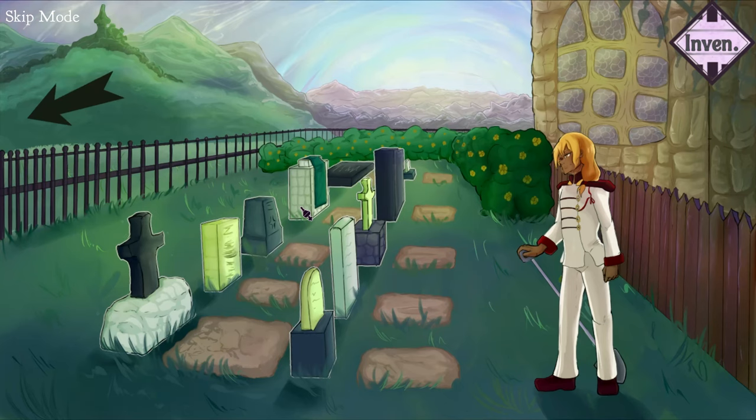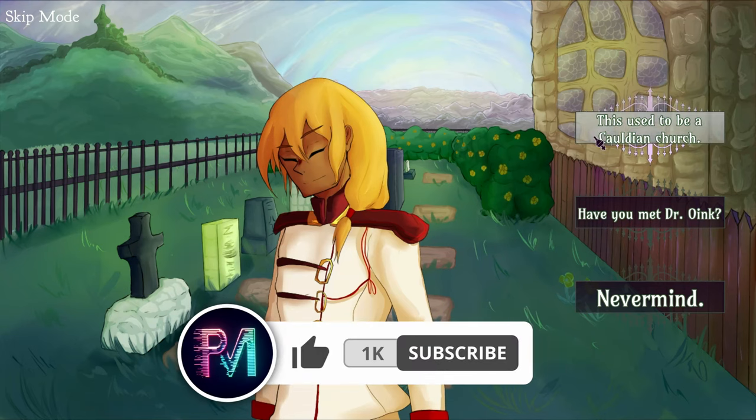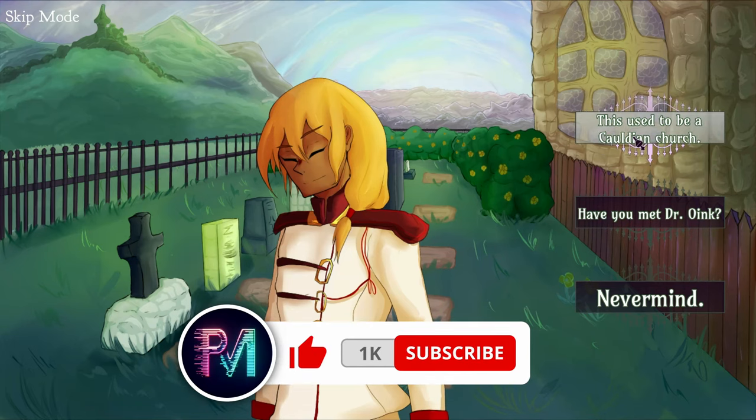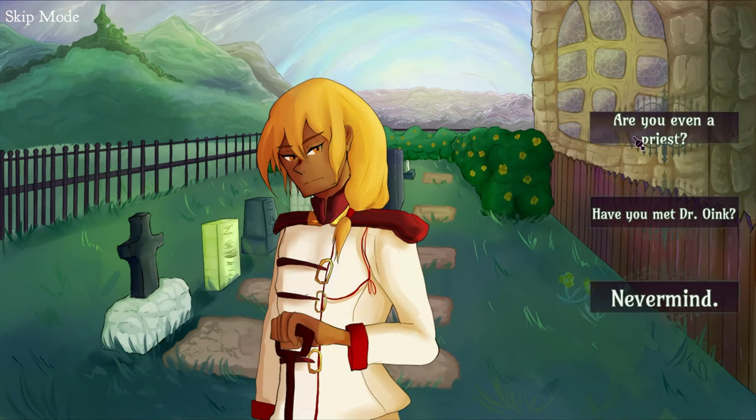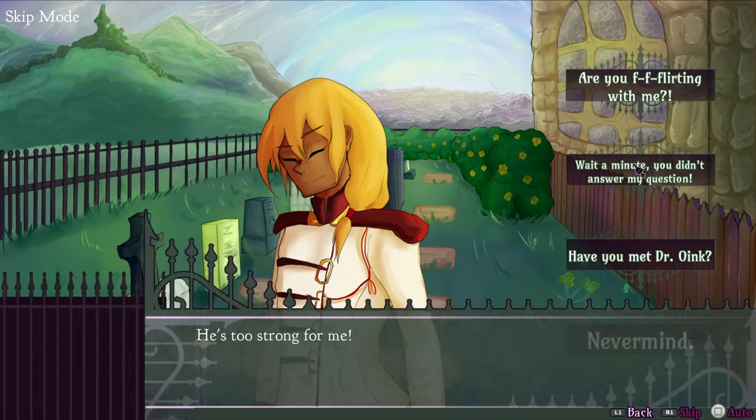Head into the graveyard this time, and talk to this guy. Talk to him a second time, and choose the first option, the first option again, the second option, and then choose never mind.